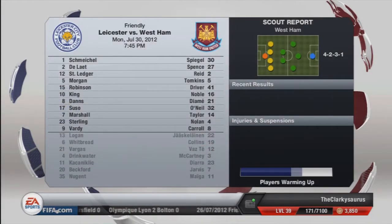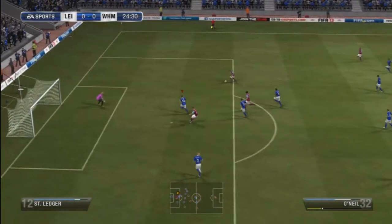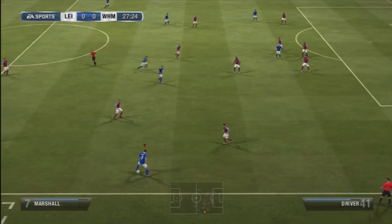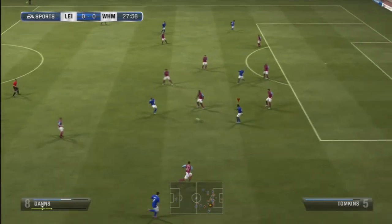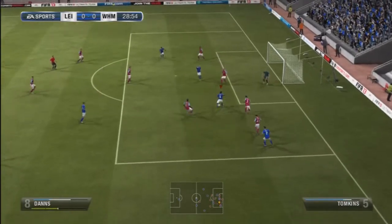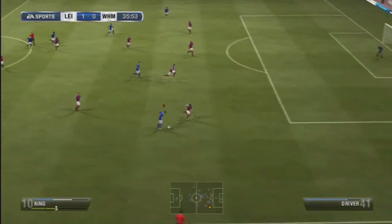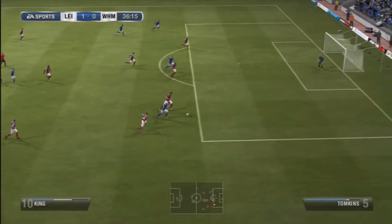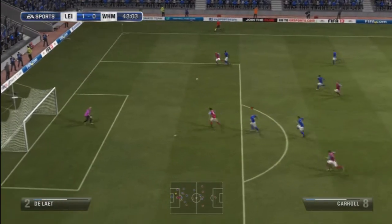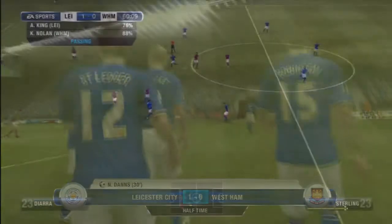Moving on to our final friendly — it's against Premier League West Ham. I decided to start Vardy up front along with Marshall. They actually came close in the first half; it took a while to get the game going. Neil Dans then pulled off a great fake shot, just took Tomkins out of the game and smashed it into the corner — a really nice goal from Neil Dans. Then King went on a crazy run and was unlucky, good save by Jaskalainen. At half time it was 1-0.